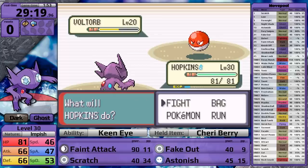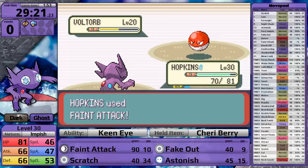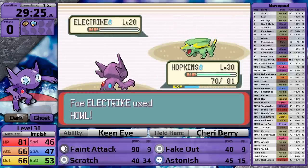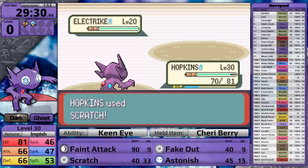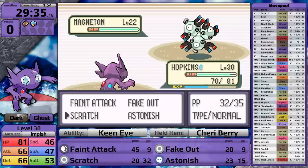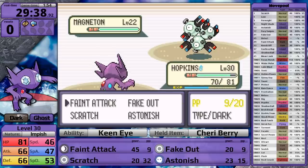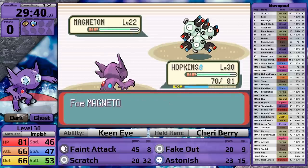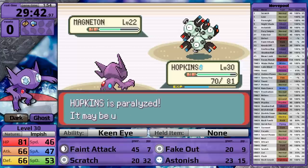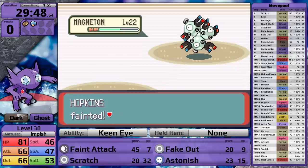Watson leads with Voltorb. Even though this thing's fast, Fake Out has priority, so I go first, do half to the Poke Ball, and cause it to flinch. Unfortunately, the ball rolls very fast, so it moves first on the next turn, doing a small amount of damage before I knock it out with Feint Attack. Electrike's next, and Feint Attack just barely doesn't knock it out. Watson selects Howl, then heals with a Super Potion, and it takes Sableye two more scratches to knock it out. Next is Magneton, and this is Watson's most powerful Pokemon despite not being his ace. My Cheri Berry heals paralysis, but Magneton paralyzes Sableye again and then confuses me. Parafusion is extremely annoying, and as a result, Sableye goes down.